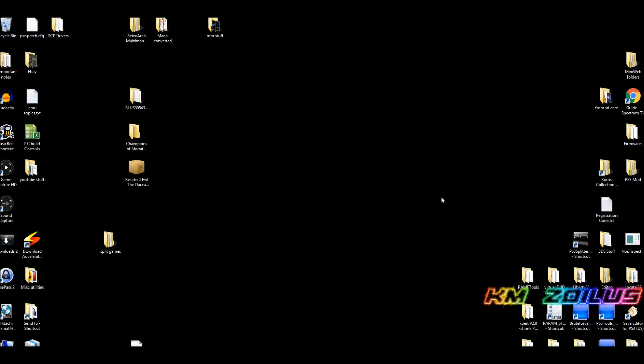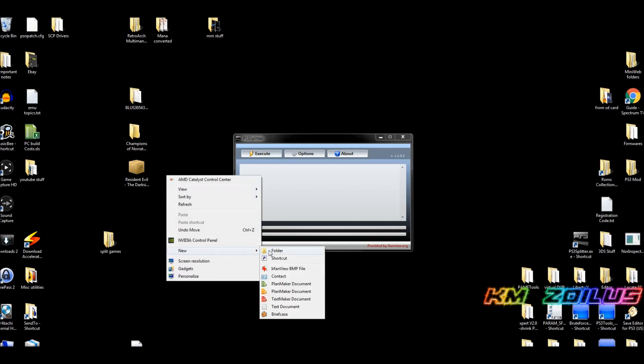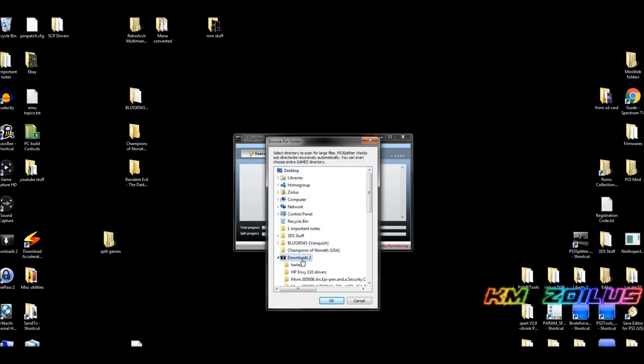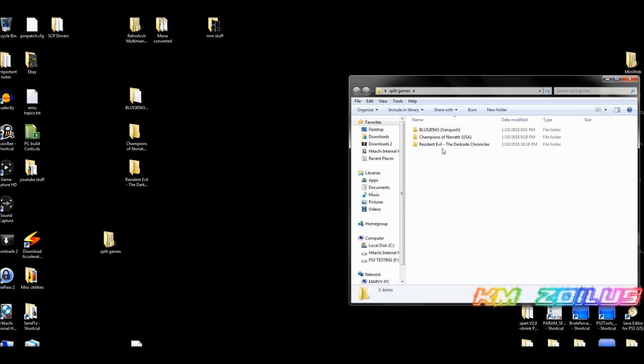For Resident Evil, since it's a standalone package file, do the same thing: open the program, make a folder with the exact same name as the package file — 'Resident Evil The Dark Side Chronicles' — and drag the package file into it. Go to Execute, find it on your desktop, click it, and hit OK. The process will begin. Once it's done, close everything and go into Split Games — you'll see the Resident Evil folder there.